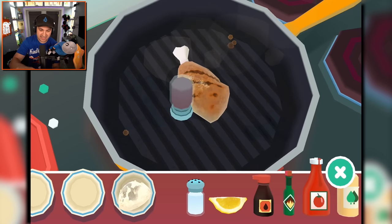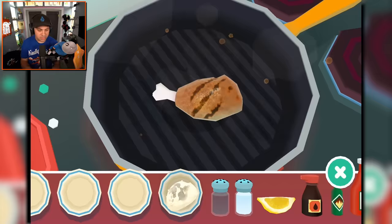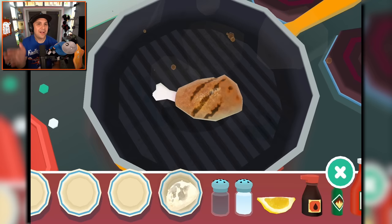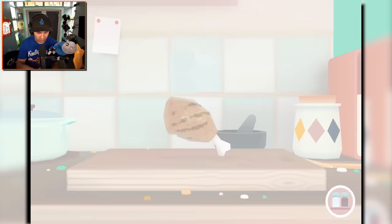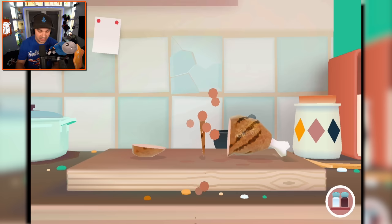Oh, that's looking real nice — don't overdo it though. We need some seasoning, gotta season this guy. Salt, pepper — it's a classic. We should probably cut it up for easier consumption. So I'll put it in this plate and then bring it over to the chopping board. Okay, we're gonna do some chopping. Oh, that is very satisfying.